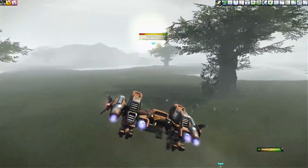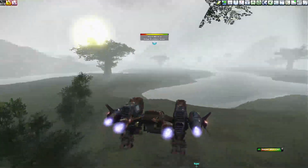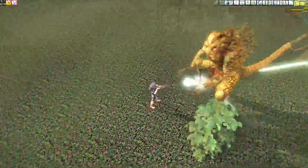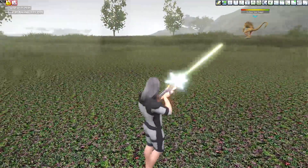Our next stop will take us over to the Tree Dragon Tempo Manager. This mission asks you to kill 30 Tree Dragons in 15 minutes. Accomplishing this mission will reward you with Dexterity, and the kills will count towards your Tree Dragon Faction mission.